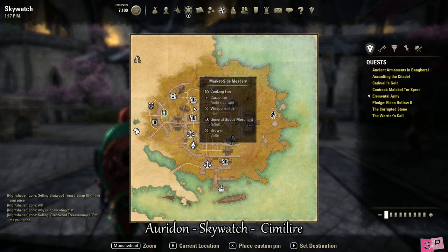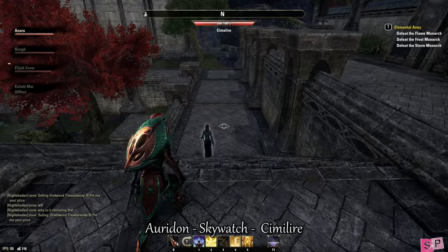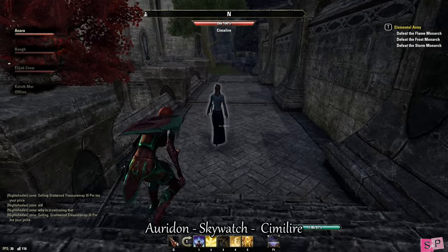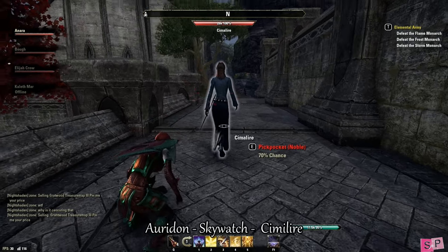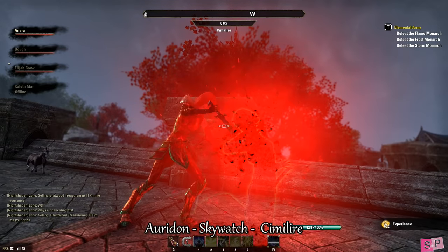Our first stop is in Skywatch in Aradón. Our first NPC's name is Simmaliar and she is in a blue dress — light blue top, dark blue bottom, blonde hair down to her shoulders. She paths around this area here and we've killed her.